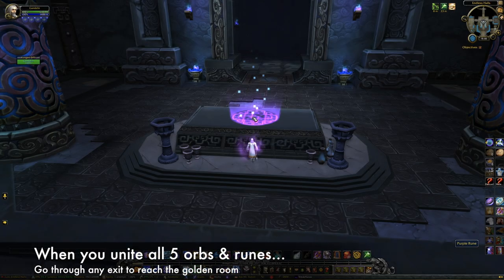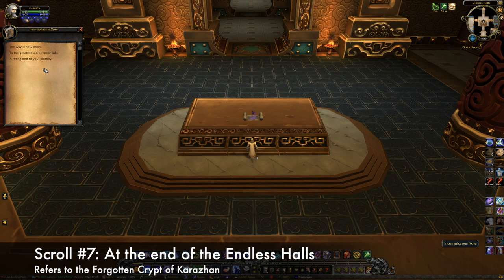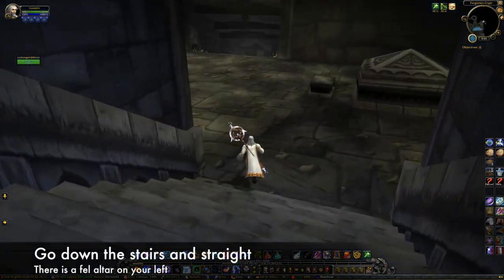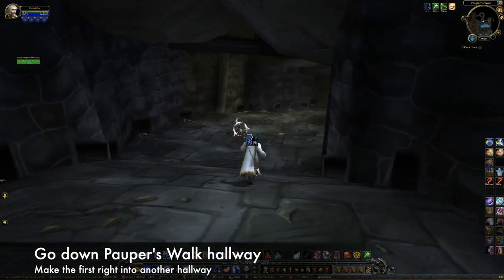Once you've brought the fifth orb to its corresponding rune, travel through any exit and you'll be taken to a golden room that contains the final scroll. It says, 'The way is now open to the greatest secret never told — a fitting end to your journey.' This is a reference to the Forgotten Crypts in Karazhan. This area has been in the game since the initial launch, but was blocked off and never utilized until now. Use the portal to Karazhan in Dalaran's Chamber of the Guardian. Behind the tower is the entrance to the crypts. Note that if you are on an artifact quest that uses this area, you'll have to complete or abandon the quest to be in the correct phase. The area is massive and also a bit of a maze — here are some directions: go down the stairs and continue straight past the fell altar on your left. Continue down the hallway called Pauper's Walk until you can turn right into another hallway.